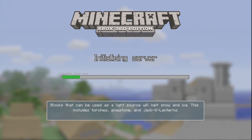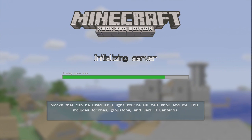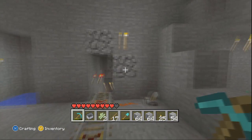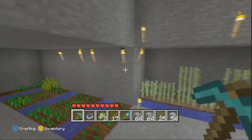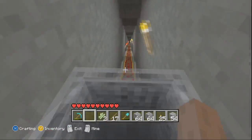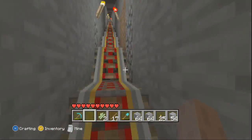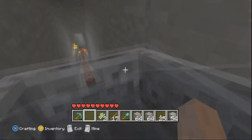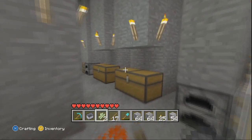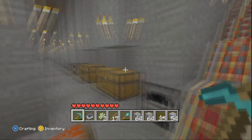I'll load it up and I've already got a mine made here, but this is more about how to make the mine. So I'll just go down there. This mine isn't that big, but basically the idea of this is to cover a massive area by only digging small veins down the side.